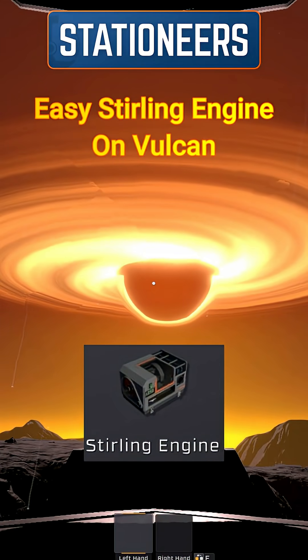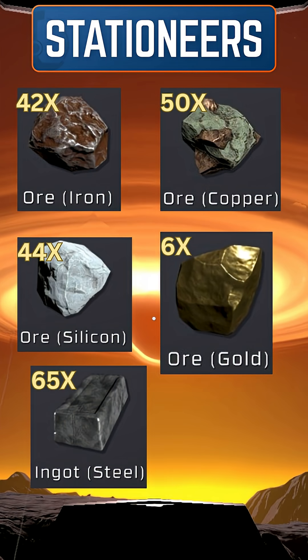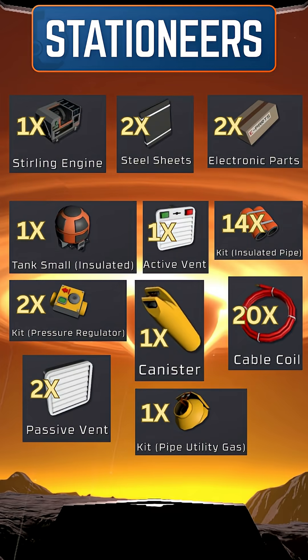The Stirling engine is a great source of power on Vulcan. You need about 42 iron, 50 copper, 44 silicon, 6 gold, and 65 steel, which you use to create these items.